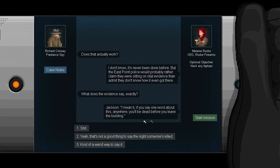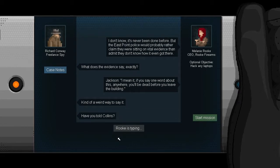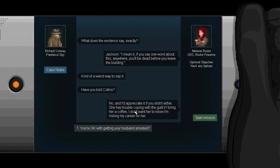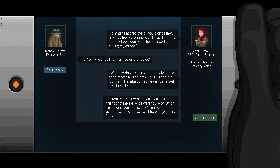What does the evidence say exactly? Jackson: 'I mean it - if you say one word about this anywhere you'll be dead before you leave the building.' She won't tell Collins directly - she has trouble coping with the guilt, and she doesn't want her to know she's risking her career for her. Her husband has gone dark; she can't believe he did it. But he put Collins in this situation so he can damn well take the fallout. It's on the first floor of the evidence warehouse on Union - she's sending a script that'll make it vulnerable, then she'll tip off a journalist friend.